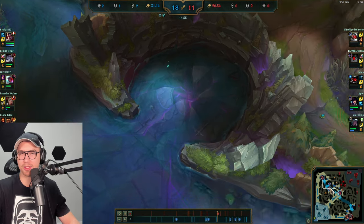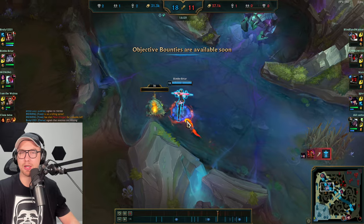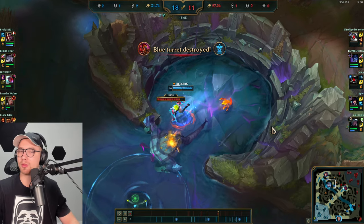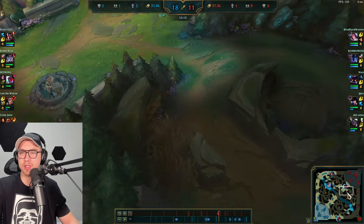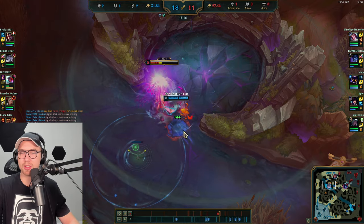Looking to get the next Herald spawning soon and also grabbing Scuttle. Briar is one of those champions where Herald is just so efficient — you really want to snowball your lead, get tower plates and objectives for gold and map control. The more open the map is, the more you can chase people down with your ultimate, Stridebreaker, and W.